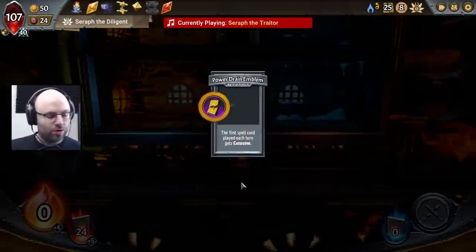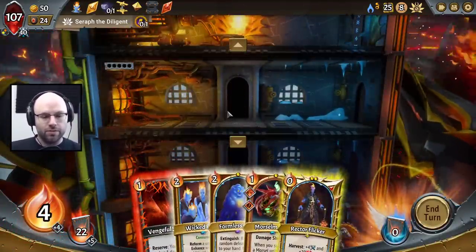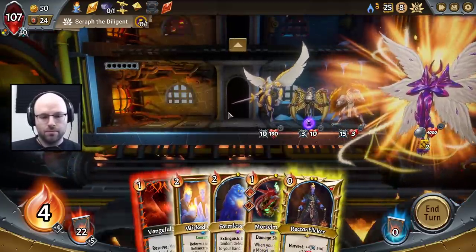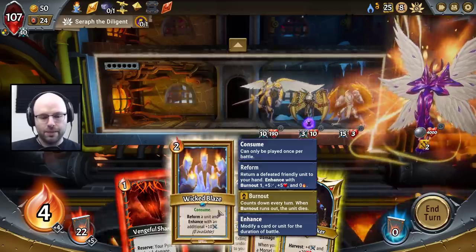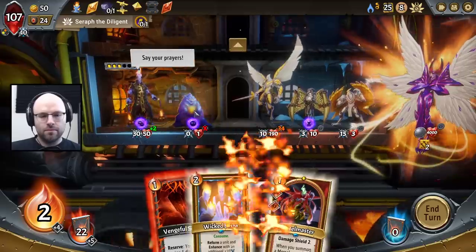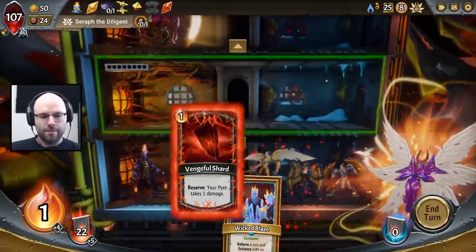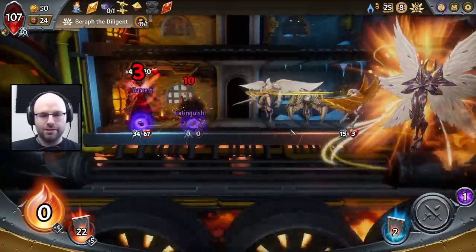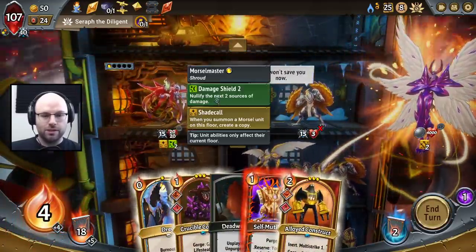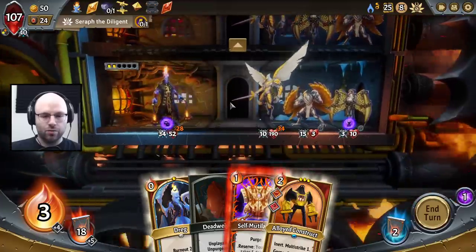Our spells get consumed — very important to pay attention to. What do we want to play that gets consumed? We want to play other cards that were already consuming themselves. This is not great — it's not a great start. We like that, but it can't hit itself. So we're not too stoked. That's just the way you play that — it's not a perfect start.